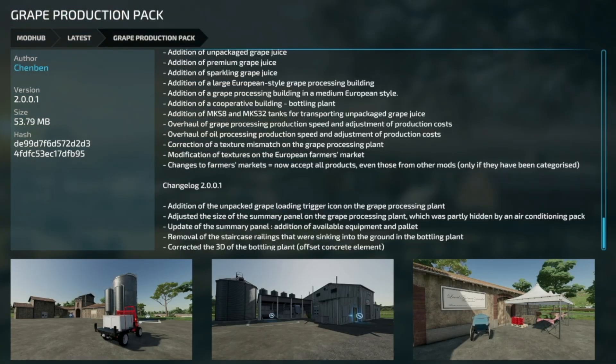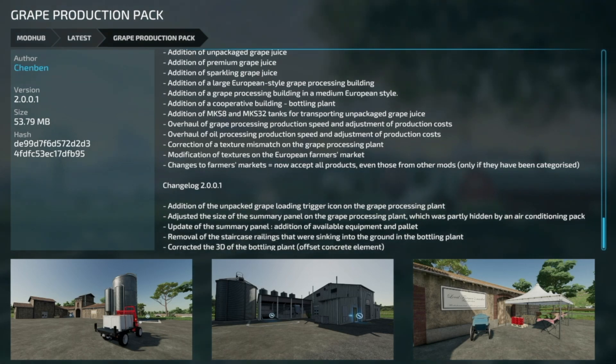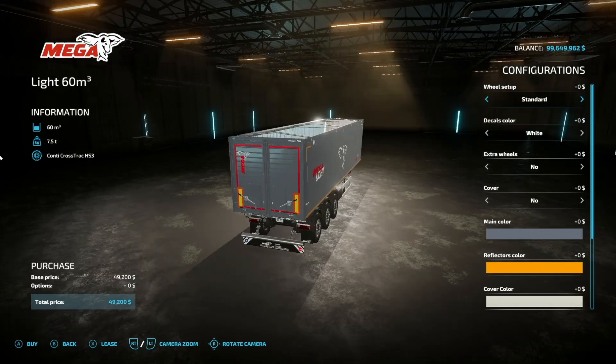Third update for all platforms is the Grape Production Pack version 2.001: addition of the unpacked grape loading trigger icon on the grape processing plant, adjusted size of the summary panel which was partially hidden by an air conditioning pack, addition of available equipment and pallet info, removal of staircase railings that were sinking into the ground in the bottling plant, and a correction of a 3D offset on a concrete element.